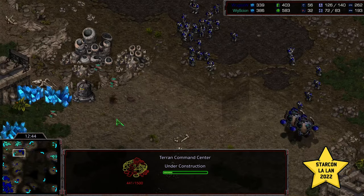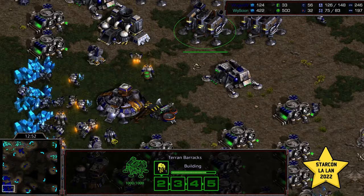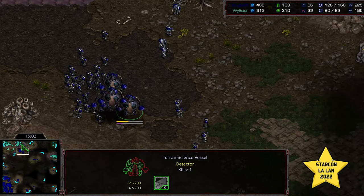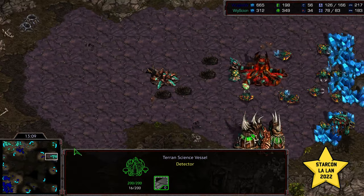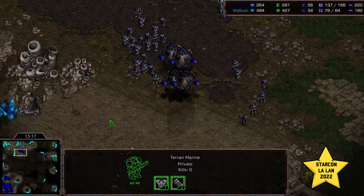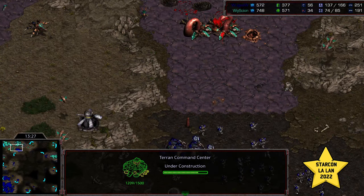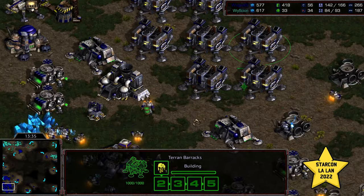Wug needs to get aggressive with his attack force to really capitalize on the supply lead. There's the defiler mound - that changes everything, makes positions much more defensible. It looks like six-versus-four or even four-versus-four bases. Six o'clock location being grabbed now for Wug. Science vessels being hunted, but Wug is happy to just hold position and continue growing that troop count. He wants to play the four-base starvation game. Nidus canal up - just drop irradiates and threaten to bust at any given point. Scourge on the corners preventing drops.